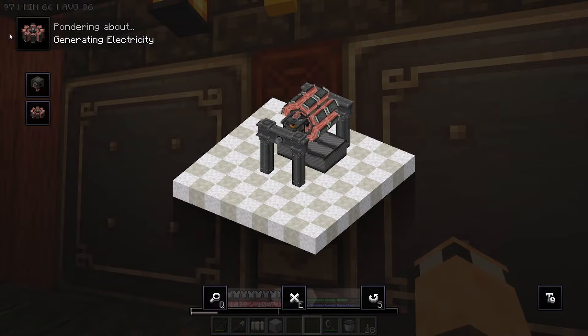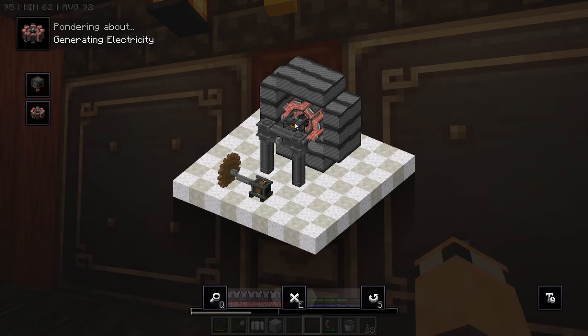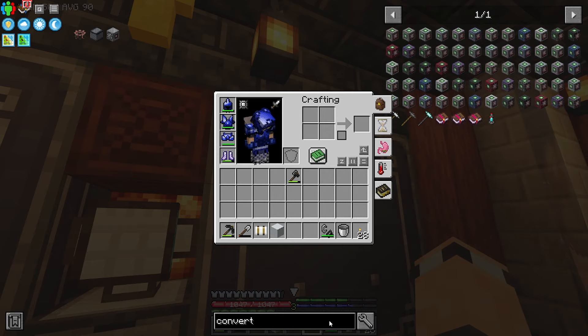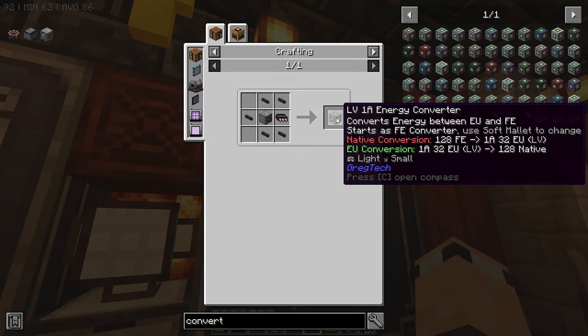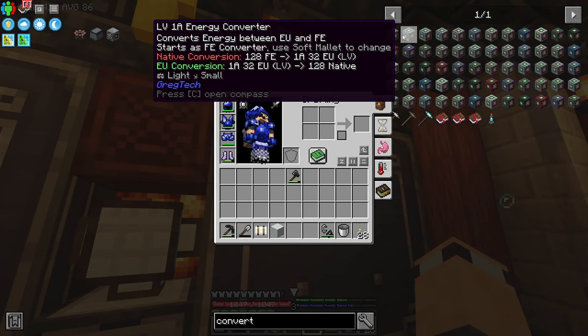You need magnets and rotational force to spin the FE generator and that will generate some light electricity. Then you can use a converter - a carbon brushes block thing - a converter from GregTech to turn FE into EU. EU is the power unit used in GregTech, based on IndustrialCraft - it's a different type of energy. FE is forge energy.